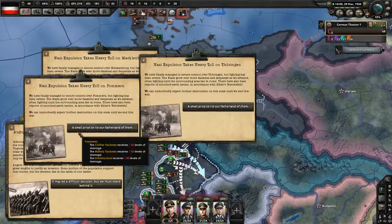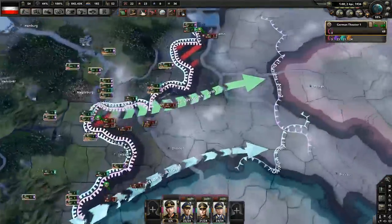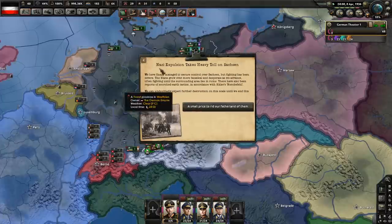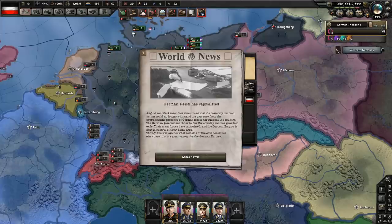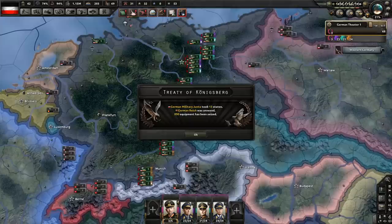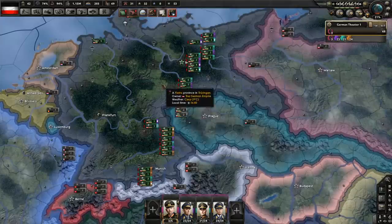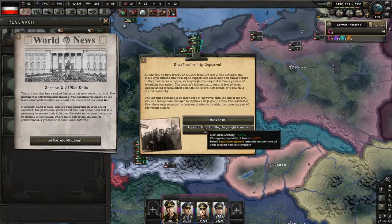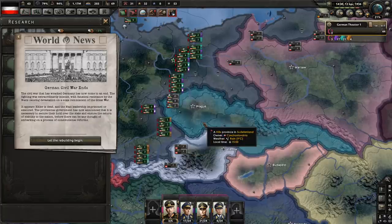We have already reached Berlin and found Hitler dead — he preferred to commit suicide rather than let non-Nazis win. Germany has capitulated. This was a very quick civil war. We now have the German Reich. We have captured Nazi leaders, and there are two things we can do with them: we can imprison them so that we might use them later, or we can kill them. If we imprison them and then become fascist or communist, we could reinstate them. But yeah, let's kill the Nazis.